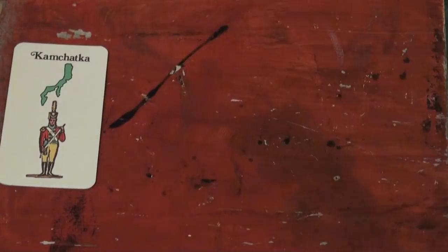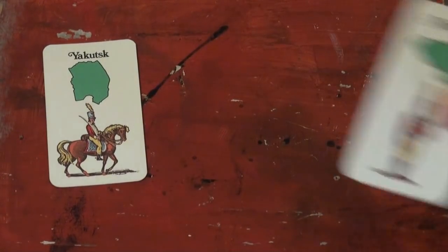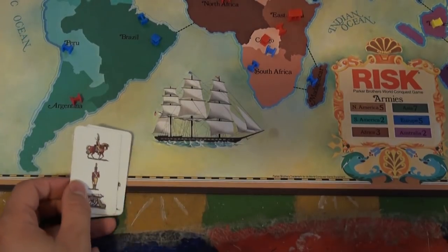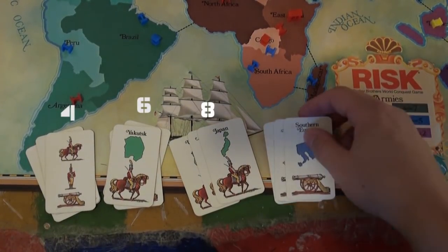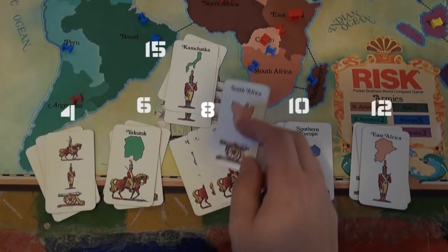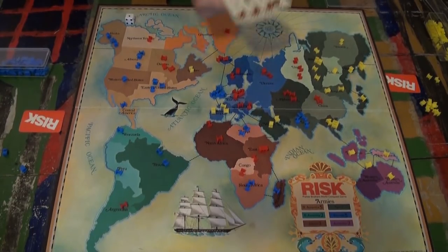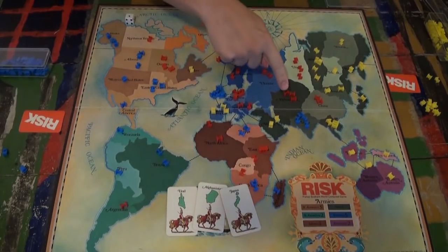Another way to get extra armies is to trade in Risk cards. It has to be a group of three cards that have the same character on it, or a group of three cards that has totally different characters on each card. My version also comes with wild cards, which can help you make these sets. The number of armies you receive for trading in sets depends on how many sets have been traded. The first set gets you four armies, the second set gets you six, the third gets you eight, the fourth gets you ten, the fifth gets you twelve, and the sixth gets you fifteen. From there, it goes up by fives — so your seventh set would get twenty, eighth would get twenty-five, and so on. This is if any player trades in, not just one.